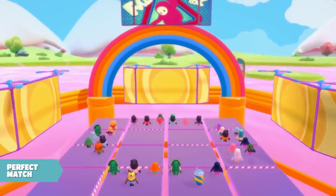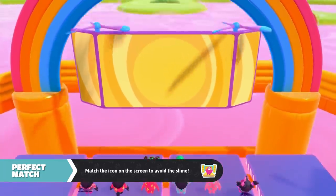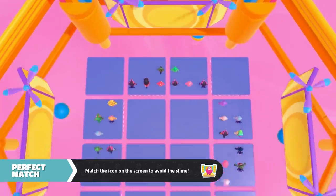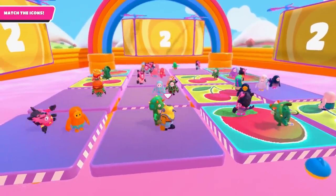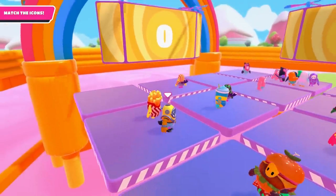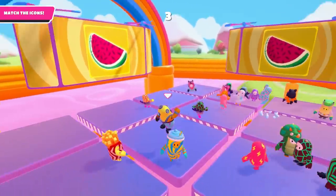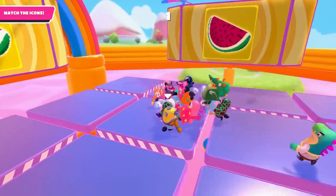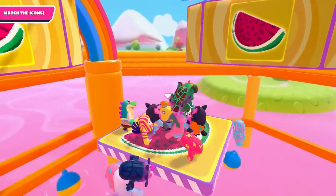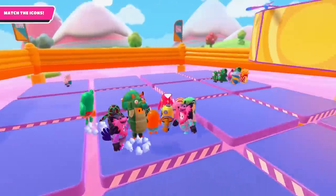Something a little different is Perfect Match — a memory game where you need to remember which fruit is on which tile and then head to the one that corresponds to the fruit shown on the big screen. It helps to hang at the back to get the clearest possible view of all the tiles as well as being able to see the screen itself. As the number of things you need to remember increases, it's also worth saying the fruit names out loud in the order in which they are around you — for example: Melon, Grapes, Apple, Banana.